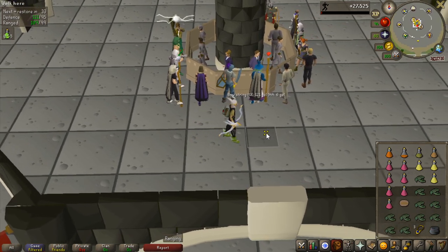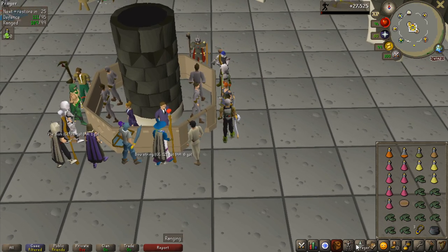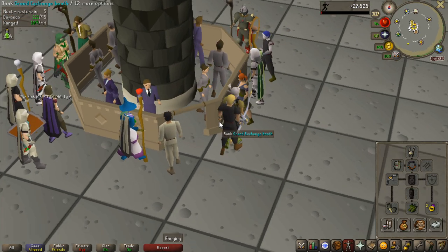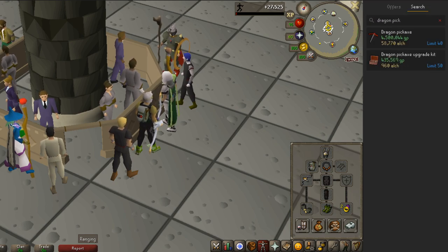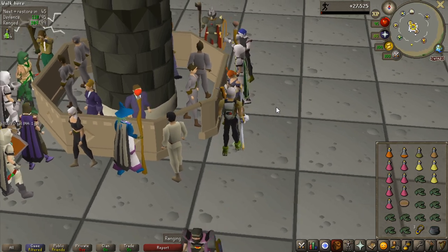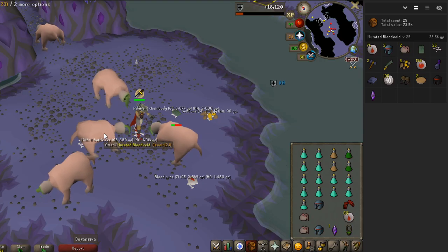Supplies for Venenatis are fairly cheap - mostly restores and ether for the crystal bow. I probably made around 3.8 million and used about 2 million in supplies. If you die you lose around 300k in my current setup. You don't have to bring barrows gloves - they're 120k to 150k loss on death - you could just bring black d'hide vambraces, but I wanted the extra range bonus for faster kills. If I had gotten a dragon pickaxe, that's worth 4.5 million - down from 6 million - which would have been 10 million total, or 100k per kill.